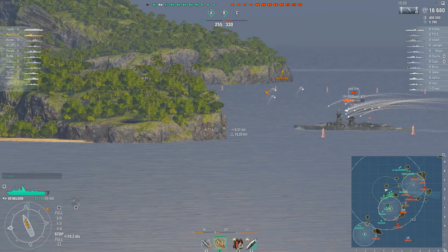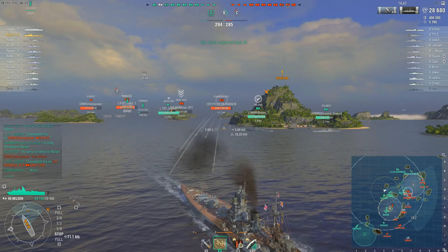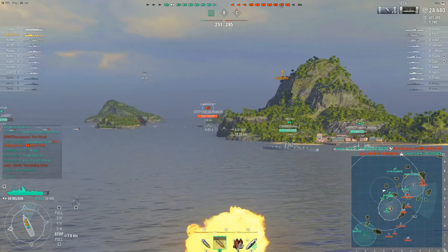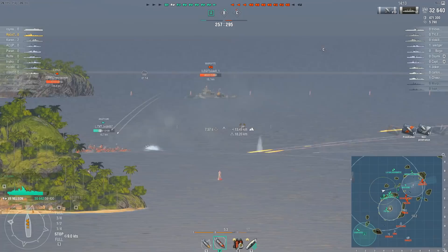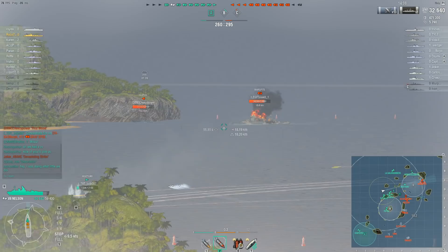Just as the Scharnhorst starts closing in, the team's destroyers all start outdoing each other to see who can win the suicide lottery — though the Anshan has already won. He's soon joined by the Mahan, taken out by the enemy Cleveland. The team's Queen Elizabeth finishes off the badly wounded Graf Spee, but almost immediately the Cossack goes down to a detonation from the enemy Cossack. That leaves just one surviving destroyer on Rilo's team — the Akatsuki — which is pinned against an island by an Icarus and a Warspite, taking flanking fire from a Helena and a Scharnhorst's secondary batteries.